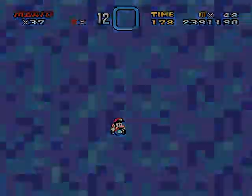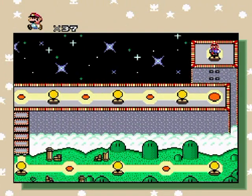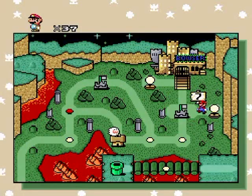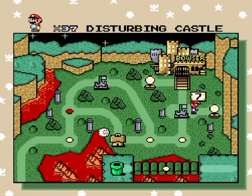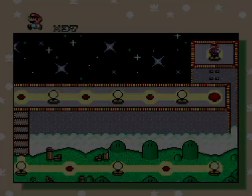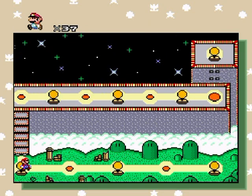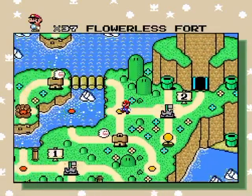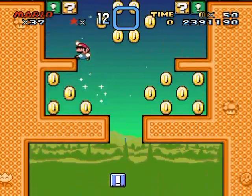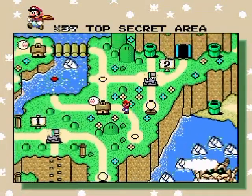All right, that portal is not the secret exit — don't worry. That's how you get to the switch palace — pretty tricky. As long as I'm going here, this portal leads all the way over here, which means I'll be able to go to the second reality when I'm done with the special world. It's almost as if I planned that. The fastest way to the top secret area is probably through this portal — yes. Now that I have these portals, I can quite easily get back to the top secret area for capes.